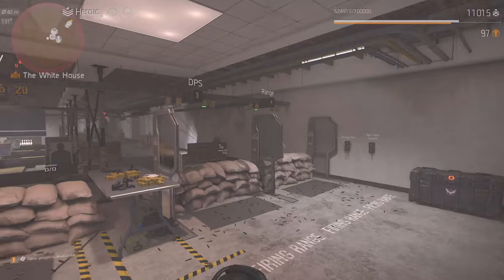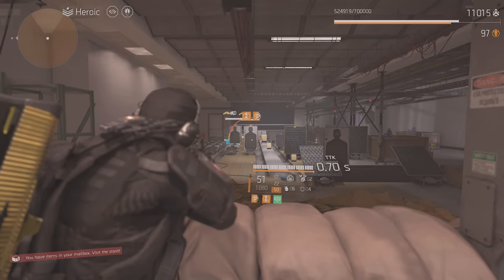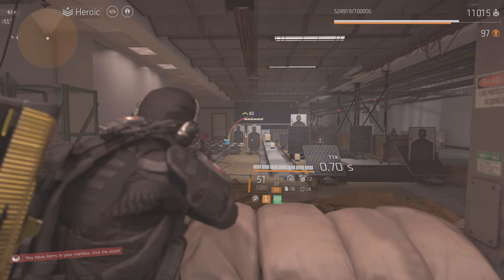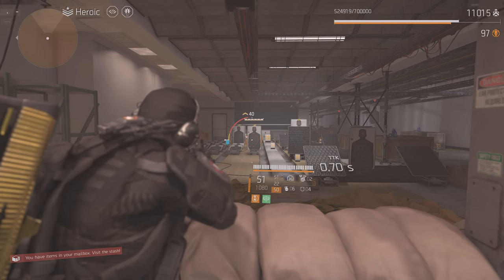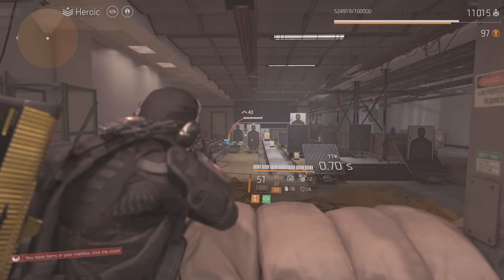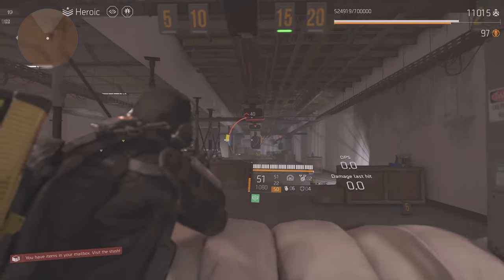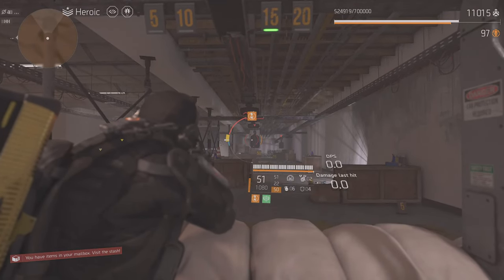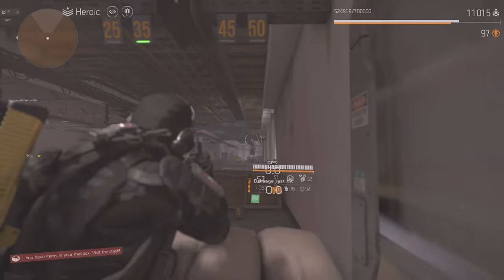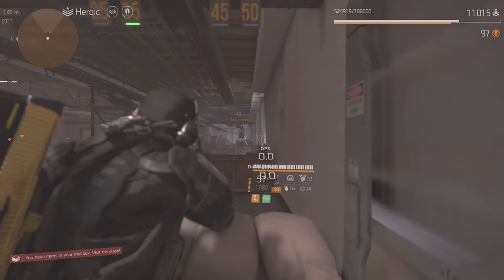We have a little indicator on the side of our cursor. On the left side you see a blue, yellow, and red bar. When you look at an enemy and the marker is on blue, you're in short range and doing short range damage. If you go to medium range, it turns yellow on the left side. Long range is the red bar. So that bar on the left shows you what radius you're shooting in.